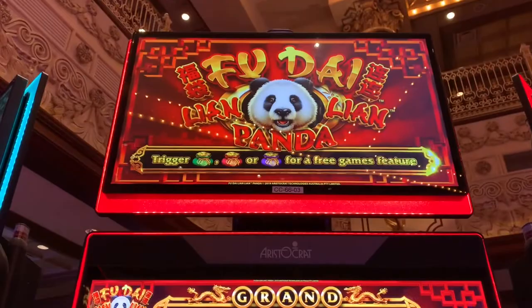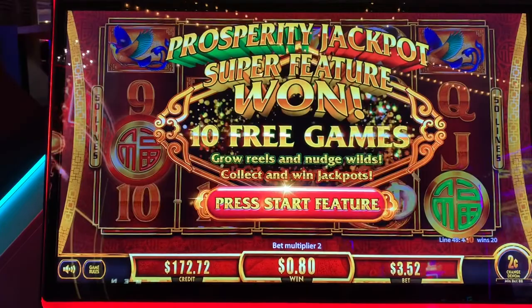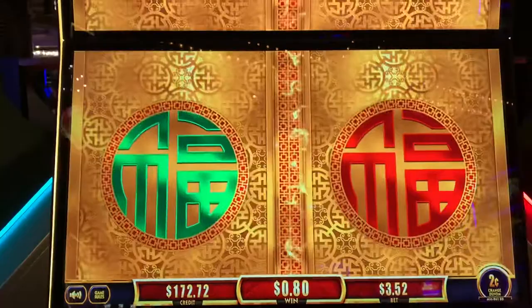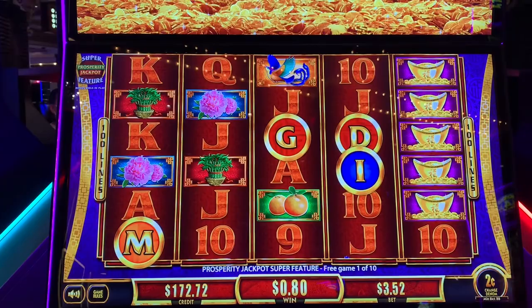Yes! I got what I was hoping for — the super feature, green and red, on a $3.52 bet. I had gone back to $1.76 and then decided, hey, let's pump it up again. Come on, baby. We can throw an extra, we can go tall reels — come on, let's get lots of letters. G for grand, D for grand, I for minor, and M for mini.